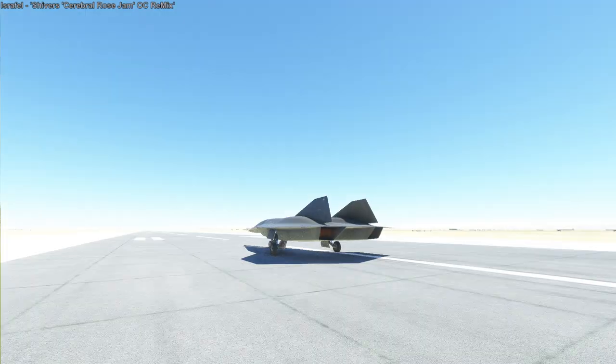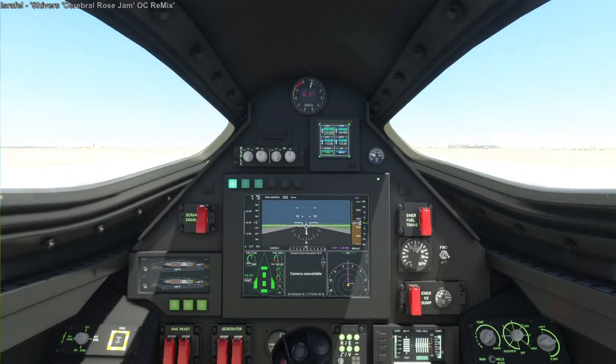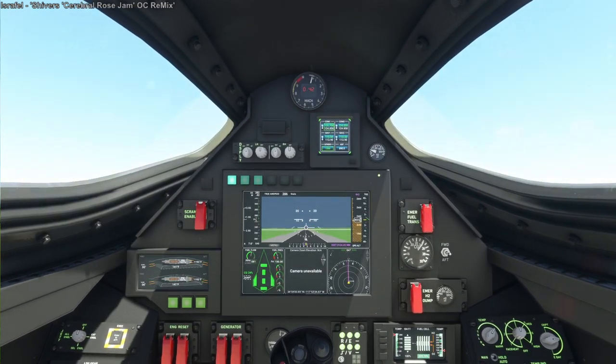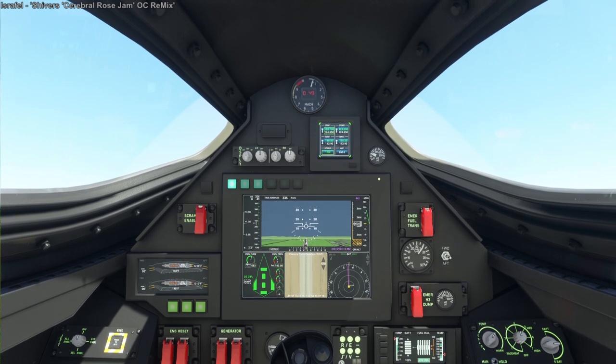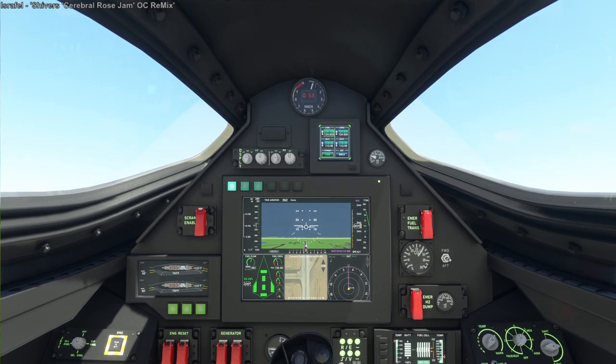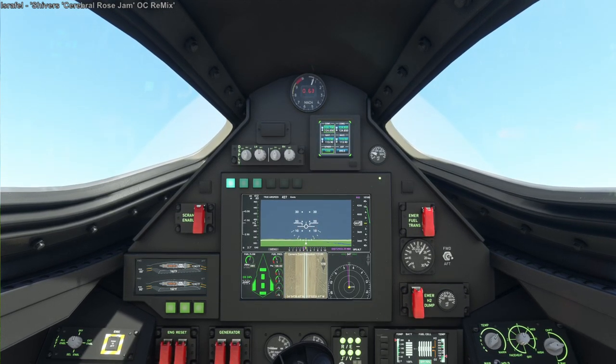Hello everyone and welcome back to Flight Simulator 2020, where we're taking off from Edwards Air Force Base in the Dark Star, which is the scramjet added as part of the Top Gun DLC that was free for everyone. It can go Mach 10, which is helpful because we are trying to go around the world in it. I had previously gone around the world in the Concorde, and I was interested to see how much faster this would be.